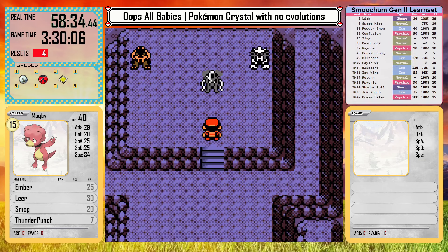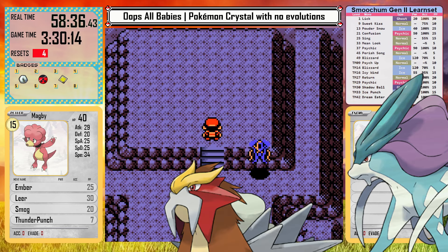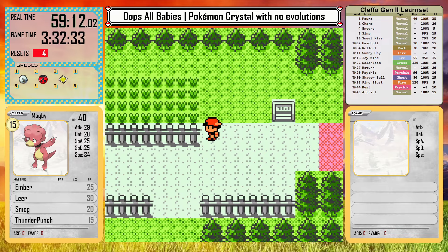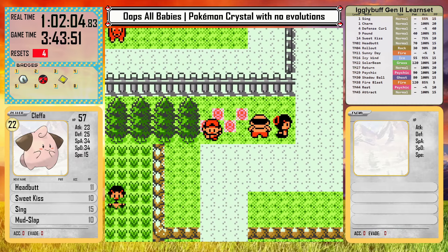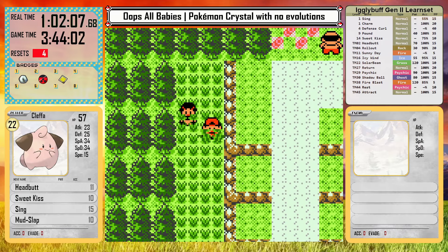I visit the legendary dogs — or legendary beasts? Or cats? What are they? From here, I don't think I'm ready for Morty yet, so I head west to train more. After beating all the trainers between Ecruteak and Olivine, I can look for my next encounter as well.